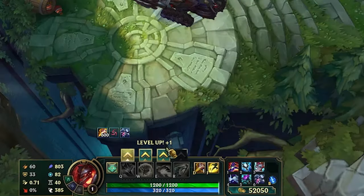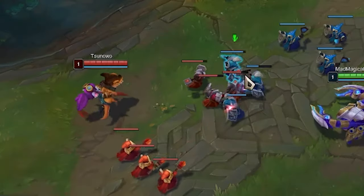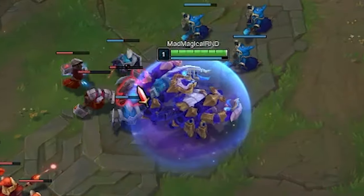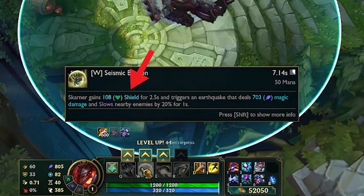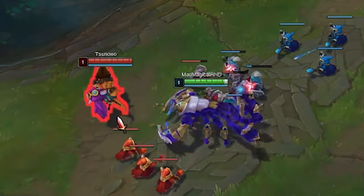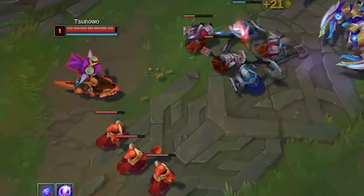Onto his W, Seismic Bastion. When activated, Skarner will cast the ability, and upon completing it, Skarner will shield himself equal to a percentage of his maximum health for a few seconds. It also releases a shockwave around him that does magic damage while also slowing each enemy hit.